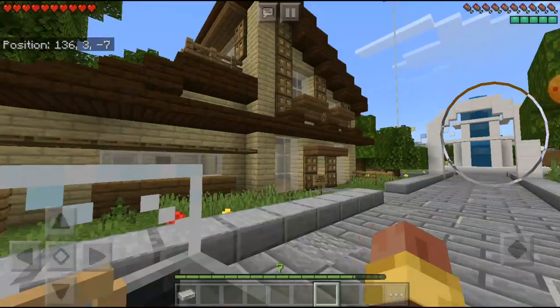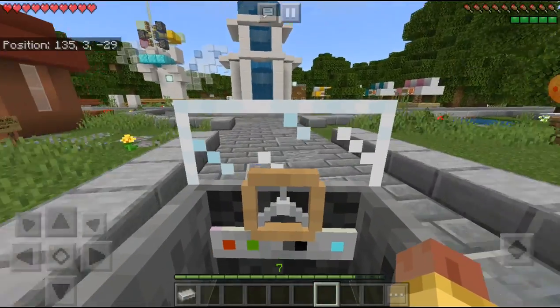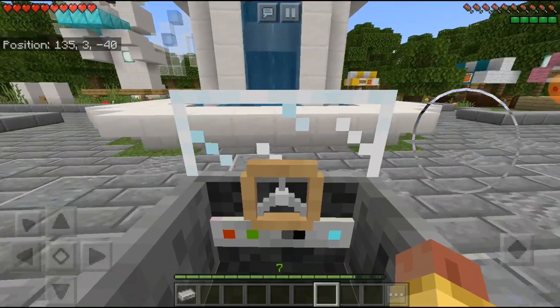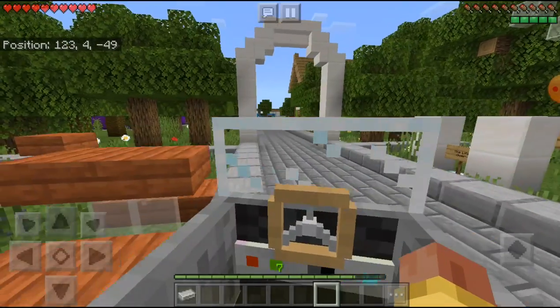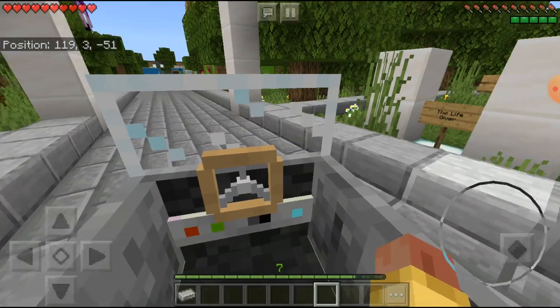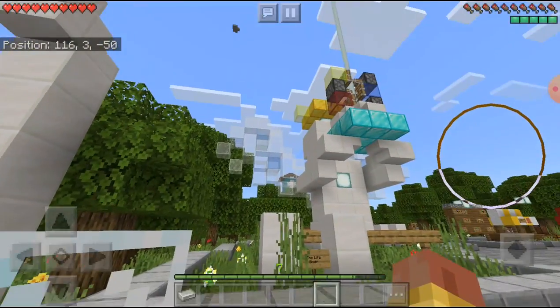That house over there is really pretty but it's birch and it's not really furnished so I didn't buy it. Oh wait, what's this? The Life Giver? Oh, I think it's that beacon.